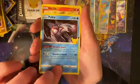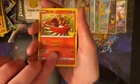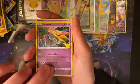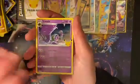We got Palkia, Hoopa — come on, bless us with something — Xerneas, and Lunala. Wow, I'm not having the luck today. Well, okay. I'm having some good luck, but I've seen people open Celebrations and get a whole lot more stuff.